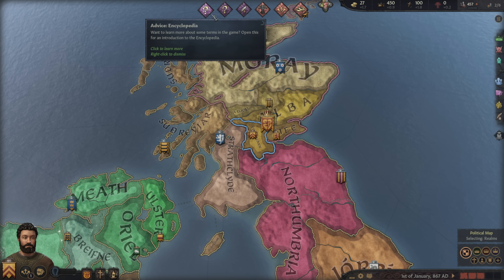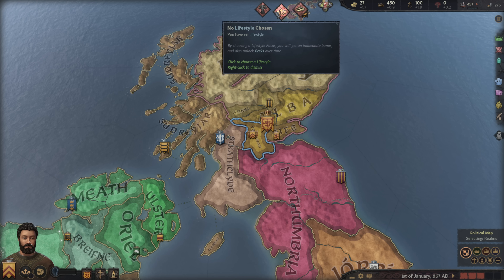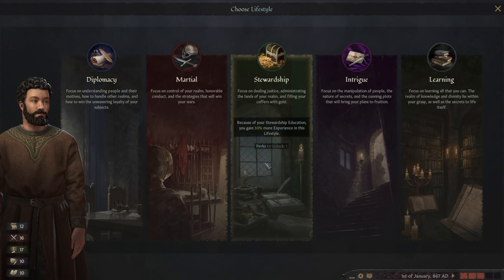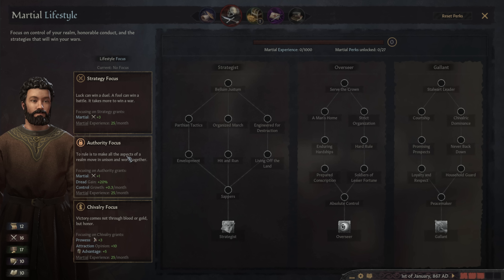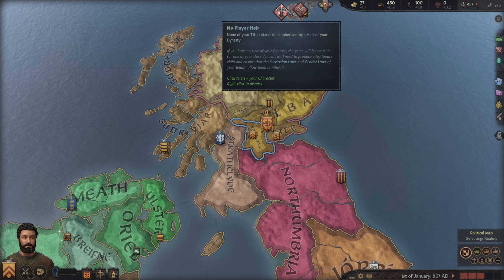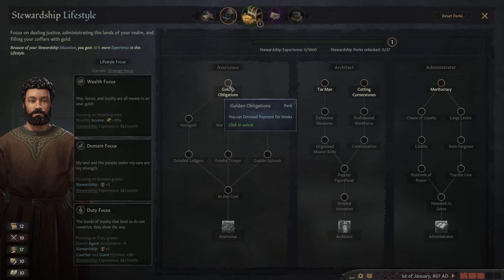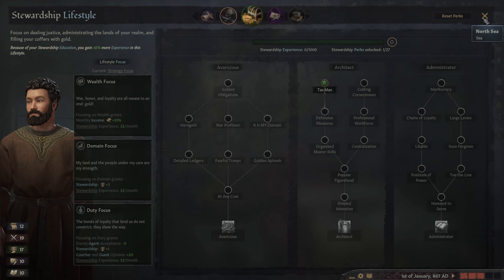First things first, we've got to deal with the issue of marriage and producing an heir. I am 20 years old. I kind of feel like martial lifestyle is where I want to focus to begin with — specifically strategy focus. We'll start there. We have an available perk, so let's go ahead and choose one of these. We've got a stewardship perk — Taxman it is. Let's find a marriage.